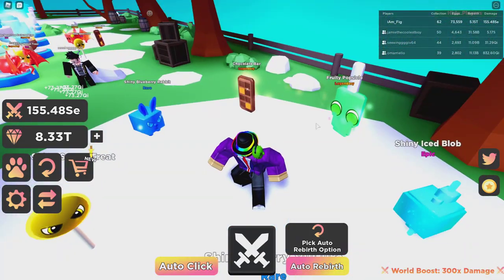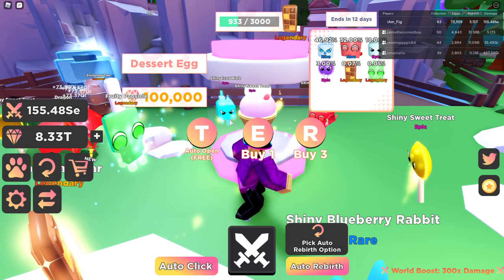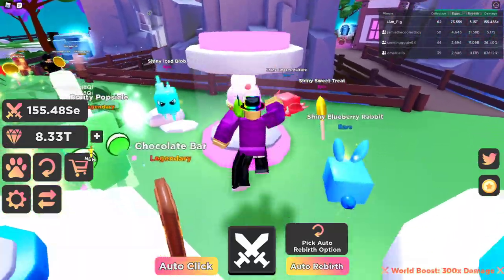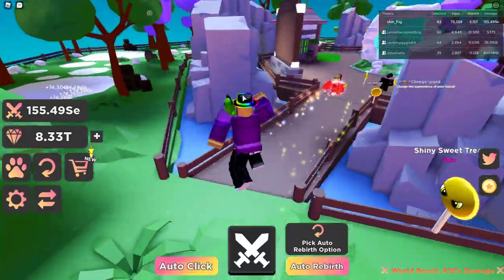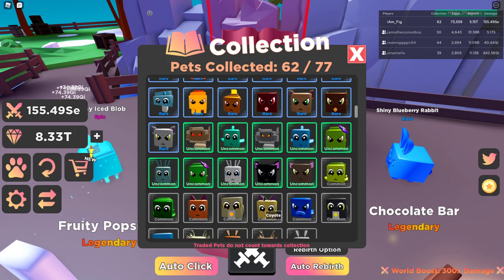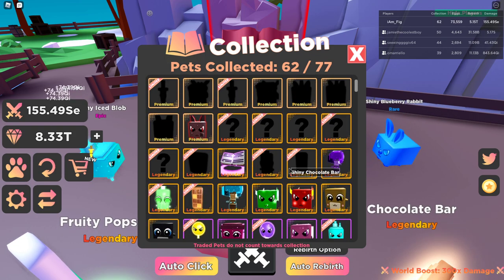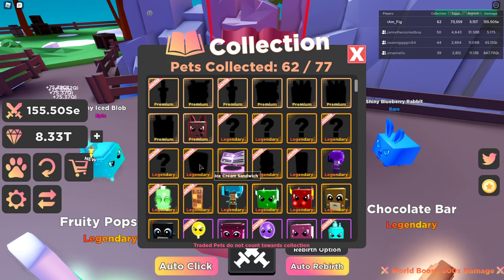All these pets actually look pretty cool for limited time pets. Like I said, there are — I think two — secret pets in this limited time egg, so I'm gonna grind and try to get them. Let me check the collection real quick. I got almost all of them except the premiums. There's the shiny chocolate bar, the shiny fruit one. I think there are definitely two secret pets in this egg.